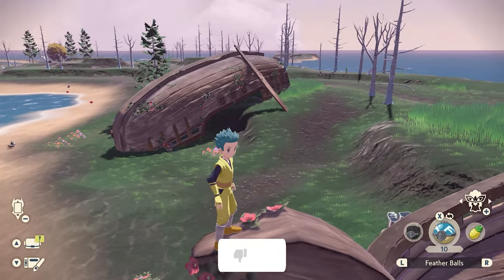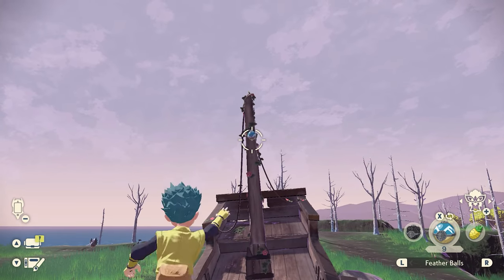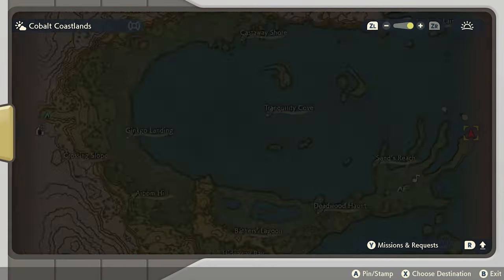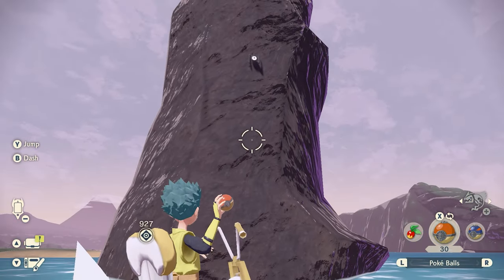The first one is down in Deadwood Haunt — come onto the ship and it's sitting on the mast. You'll probably need a feather ball for this one. Head to the tip of Sans Reach and if you go out onto the water just a little bit, it's sitting on one of the rocks there.